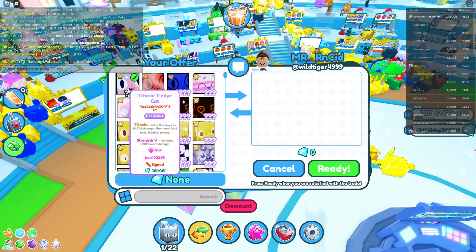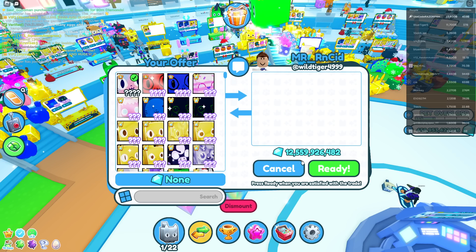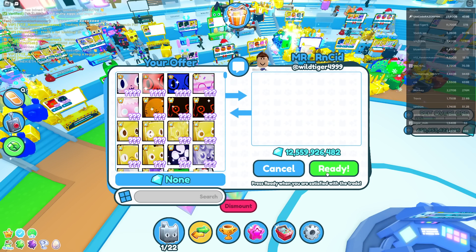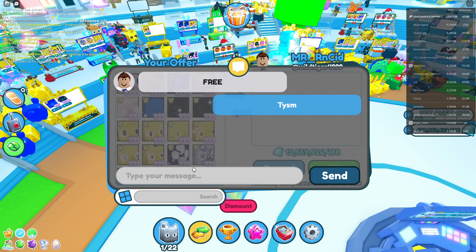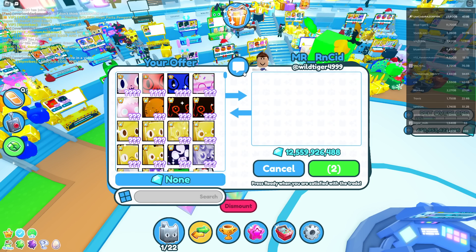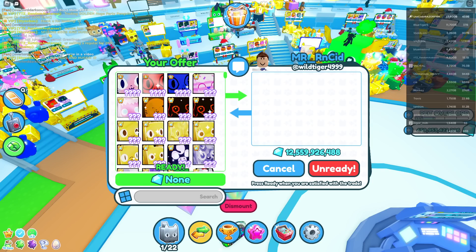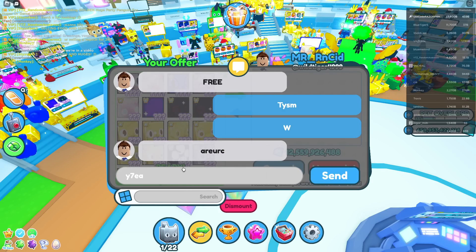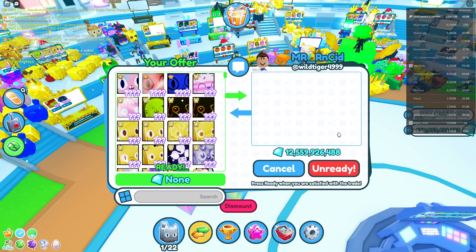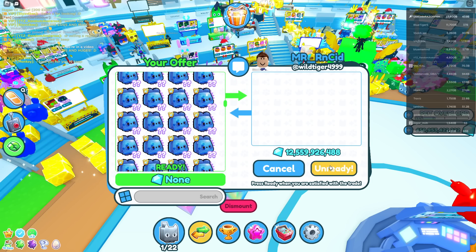All right, let's see what this guy's got. What you got for this Titanic Tie-Dye Cat? He's offering 12 billion gems — wait, for free? He said for free! No way — 12 billion gems for free, thank you so much! He's actually doing it. He asks if I'm recording — yeah, I'm recording. Wow, 12.5 billion, that's a lot of gems.